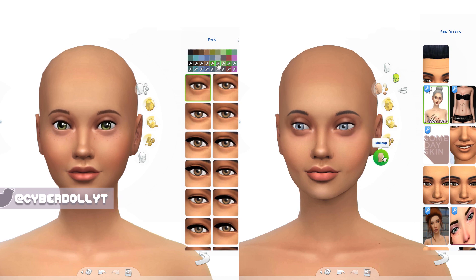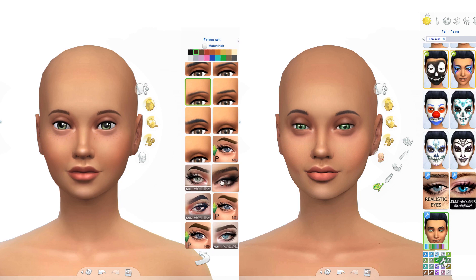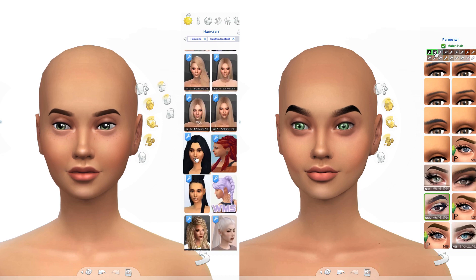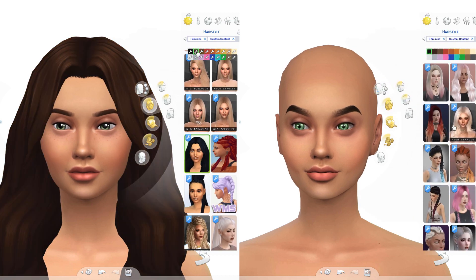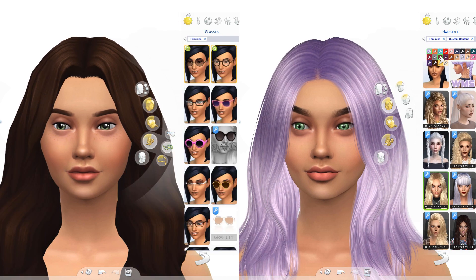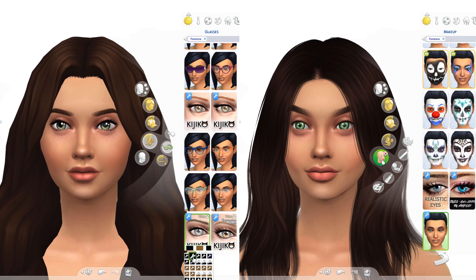In case you don't know what those terms mean: Maxis Match custom content matches the game's aesthetics, so it's supposed to look like it was made by EA — like it actually belongs in the game, with that whole comic game style. Alpha CC, on the other hand, is supposed to look a little bit more realistic. I just made this video for fun to see how big of a difference there is.